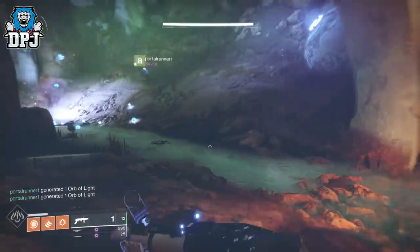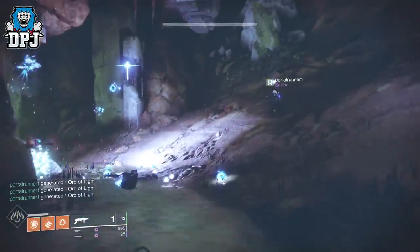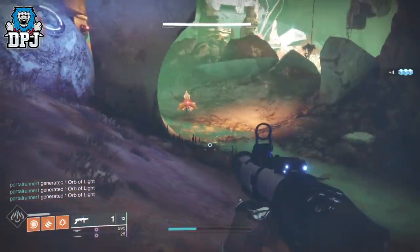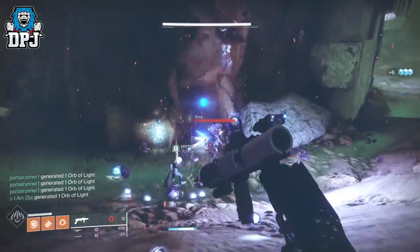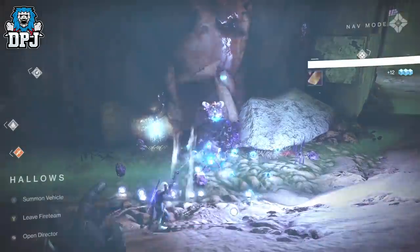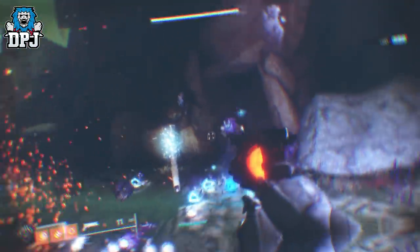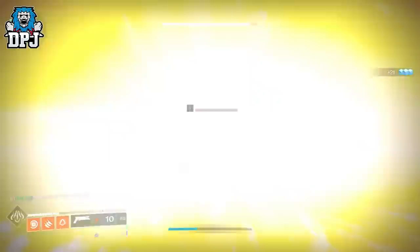Here you can generate a ton of orbs. Now if you have to do this within a strike, load up a strike on Nessus and head here. Obviously it's easier in a team of 3; solo queueing, no doubt a player will pull you forward. For solar, you want to use the Sunshot — 100%, it's the best by far for creating orbs of any kind. But in reality any solar weapon will work.